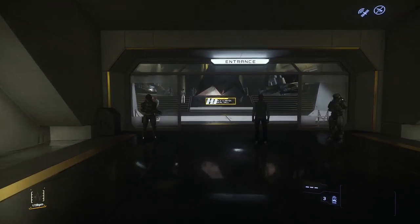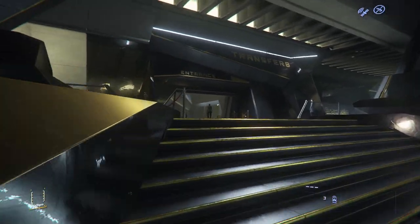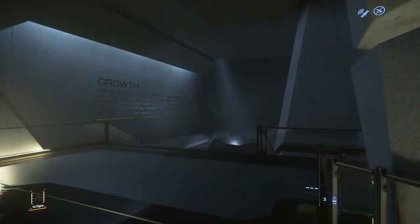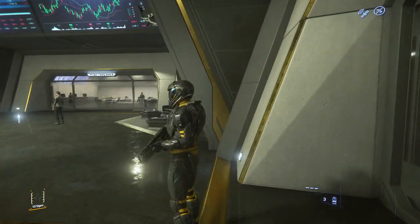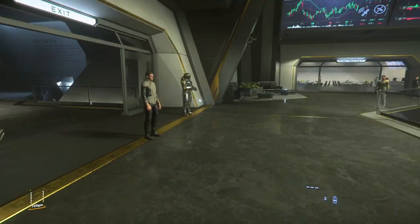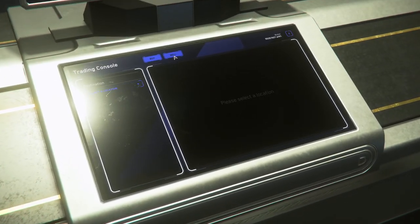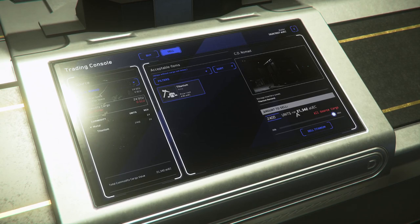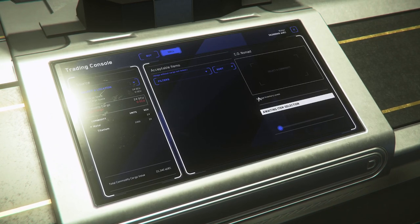We bought the titanium for about 17,000, so let's see what we make. I'm estimating around 5,000 profit — that's just a rough guess. Let's head into the business district and sell these goods. We sold the nomad's titanium for 21,000 — so we made about 4,000 profit. That just shows it's probably not really worth doing cargo running with titanium in the Nomad. Let's move on to the Caterpillar.